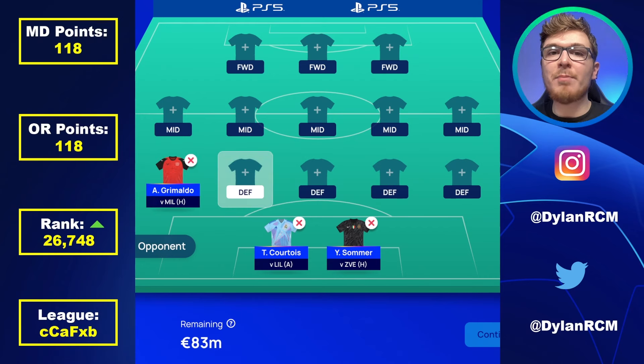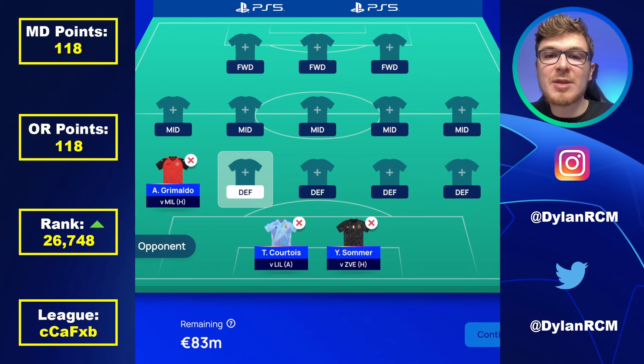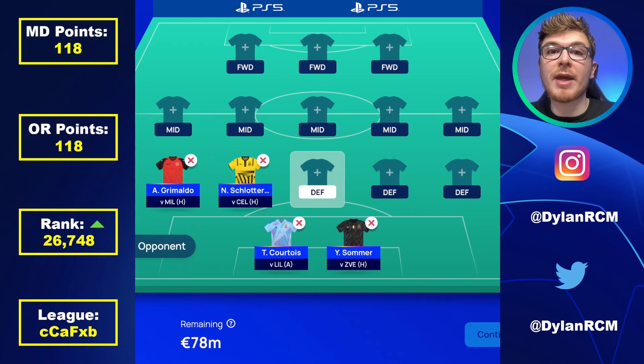Bayer Leverkusen aren't the most solid team defensively, but their wing backs Frimpong and Grimaldo offer so much attacking potential and both got 12 points in match day one. You could go for both or the Dutchman instead of the Spaniard, but I'm going for Grimaldo because he's been in better form across all competitions. Grimaldo got the goal and Frimpong got two UCL fantasy assists on top of the clean sheet — a very impressive performance away from home against Feyenoord. Next up is AC Milan, but I'm going for a Borussia Dortmund centre back who can play on the left, and that's Schlotterbeck, who has so much ball recovery potential. Emre Can is another good shout after his massive return in match day one.